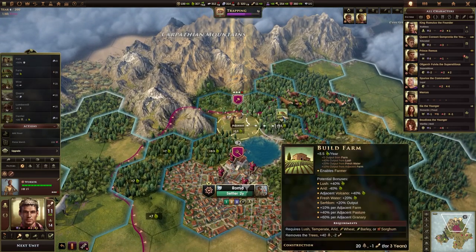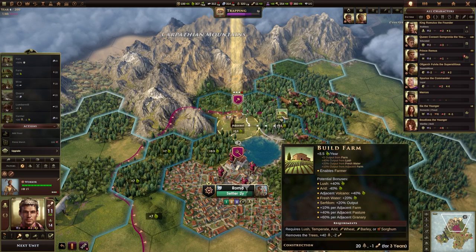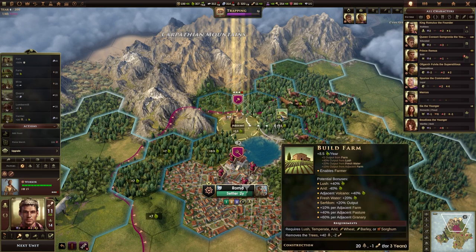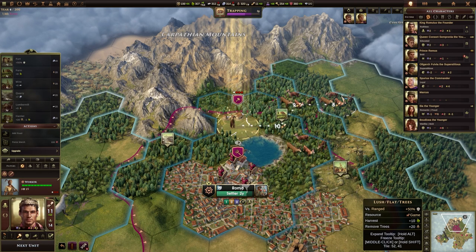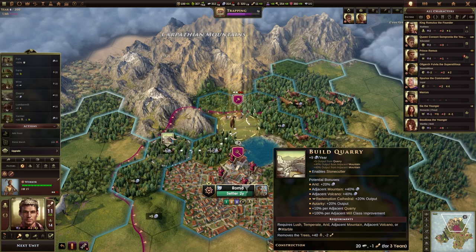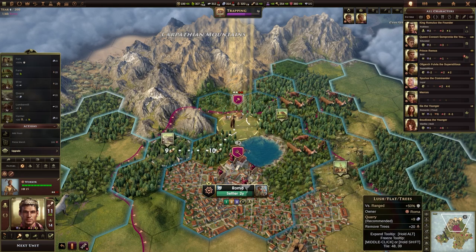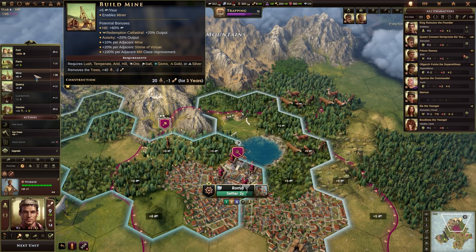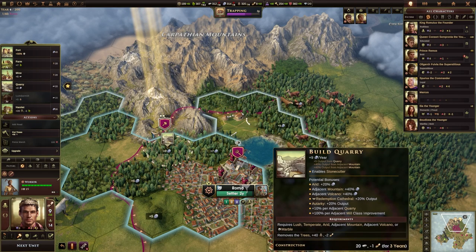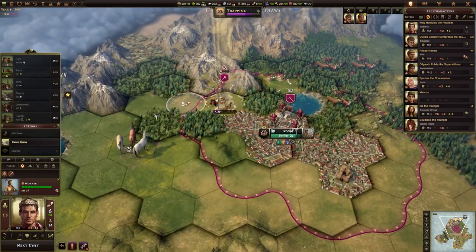We've finished the farm and it's now suggesting we build another farm here. If you mouse over the farm it shows what all the different yields are on those tiles. Without mousing over tiles it gives some other options — it's suggesting we build a quarry over here and a mine over here, and we're going to need both of those things. So we're going to go over here and tell it we want to build the quarry. That uses three orders because it had to cut the trees in order to do so.